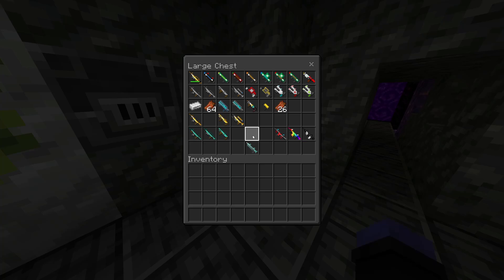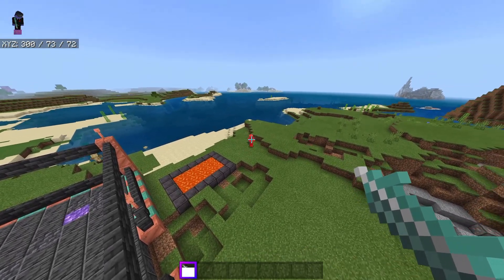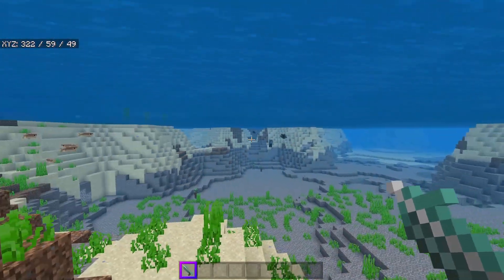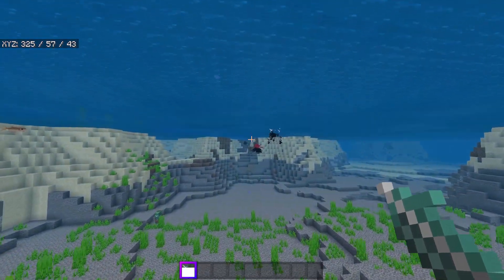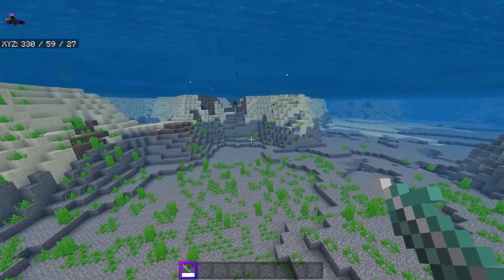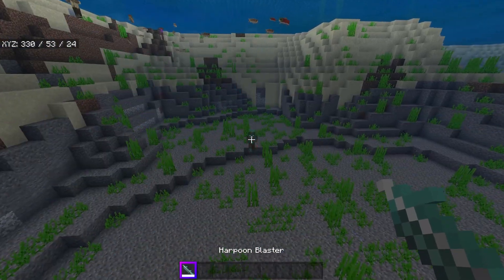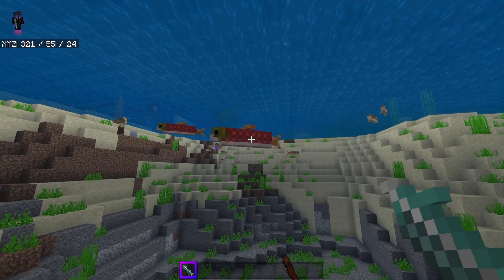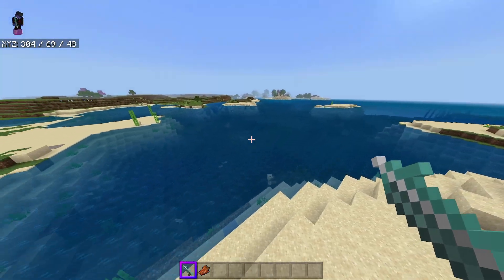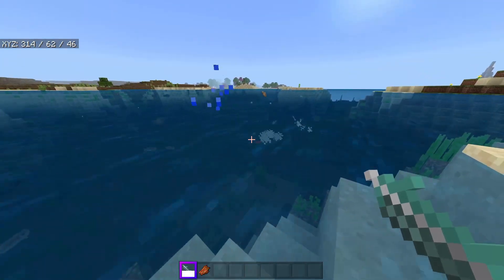The harpoon blaster is a pretty mediocre carbine on land — basically like an iron carbine with less range. However get into the water and it's practically hitscan. It literally moves so fast you can barely see it and does decent damage, around seven or eight at range, with a good fire rate. So if you want a decent underwater weapon that isn't your trident — a faster, easier-to-use alternative — that's what the harpoon blaster is for. You do need tridents to craft it though.